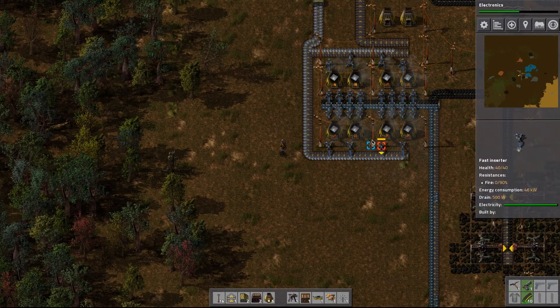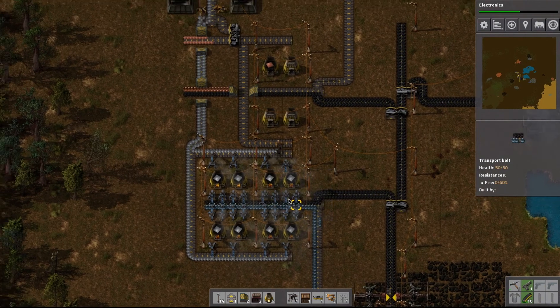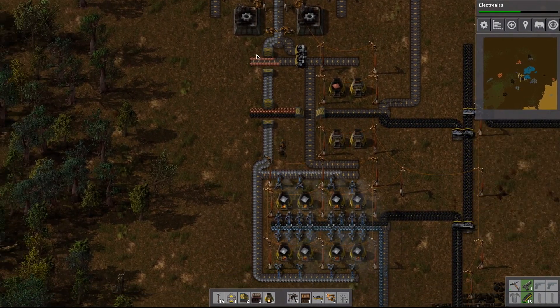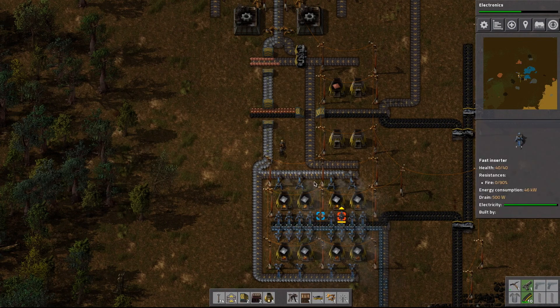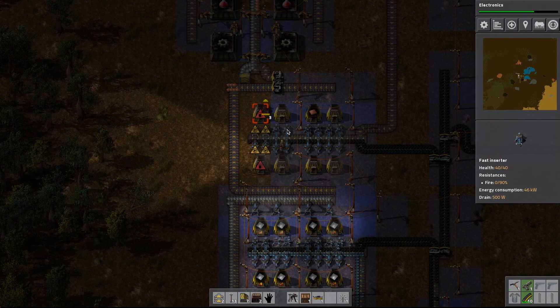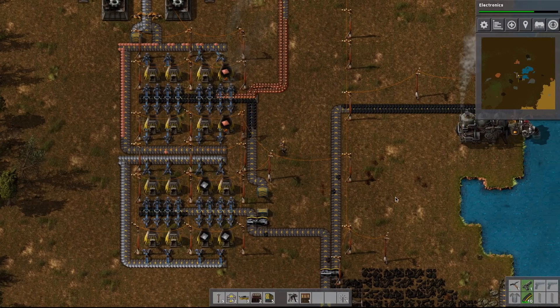We expanded this little factory and we're now producing twice the iron plates, which is excellent. Now we're going to do the same to this copper plant, which is going to require moving a lot of things around. I'll be back in just a moment when that's done. I really should research optics so we can get some lights in here so it's not so dark at night time.